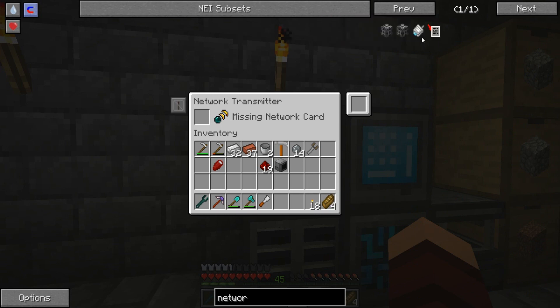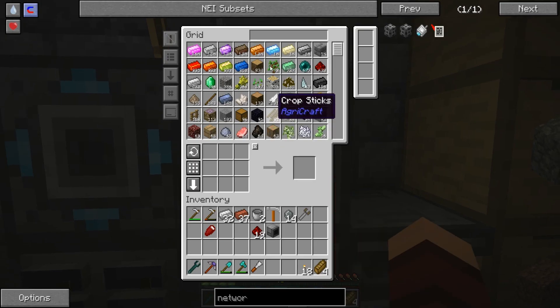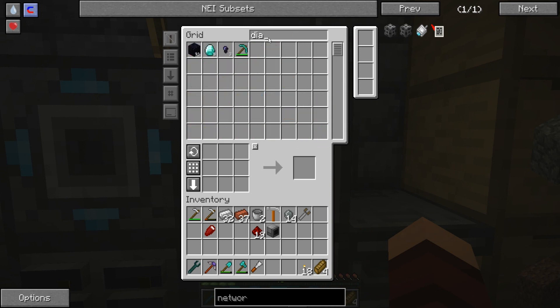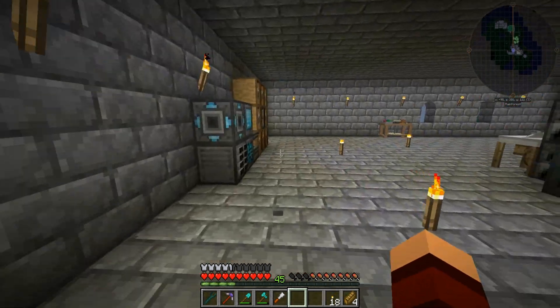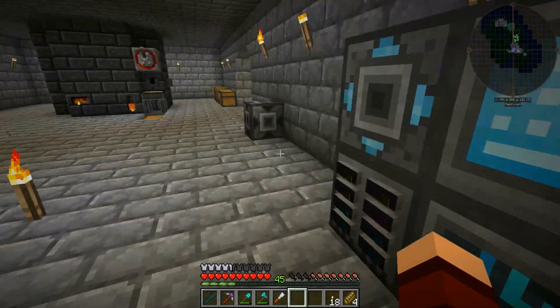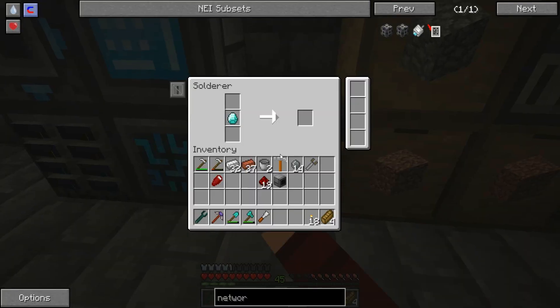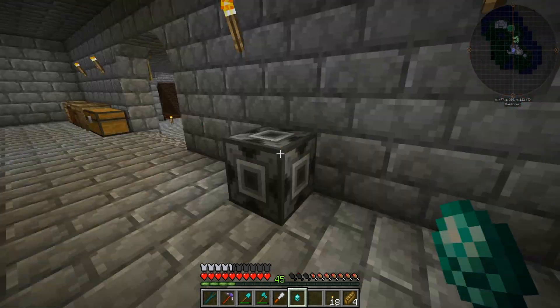That's a tools network card from Refined Storage. Damn, it's going to make another one of these — it's killing my diamonds. I'm going to have to go mining soon. I don't think I've done much mining since we started. We're going to get this done — I did not plan on this taking the entire episode. Let's make another one of these, try to make as little as possible.